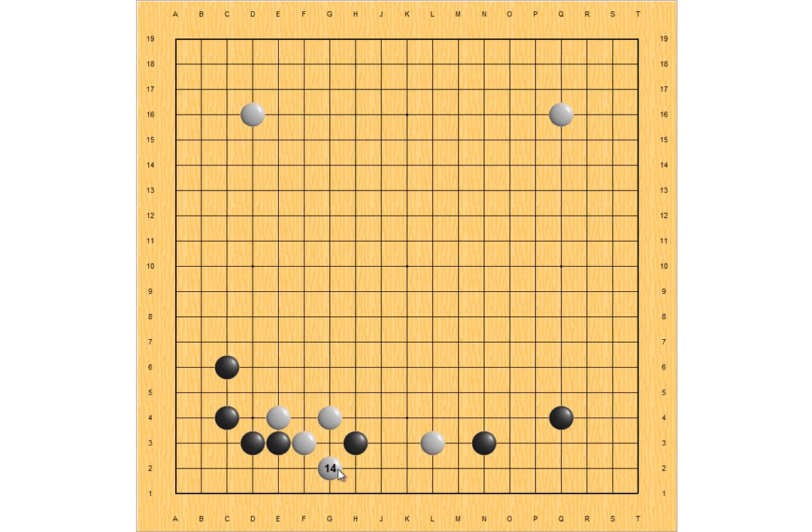Instead, White should play here. At this point, Black has two moves: one is to make a knight move here, and the other is here.